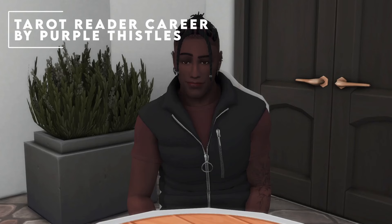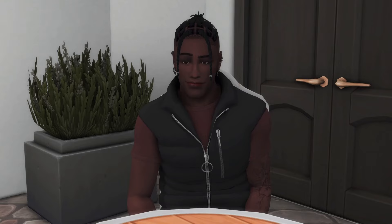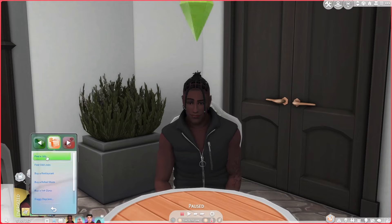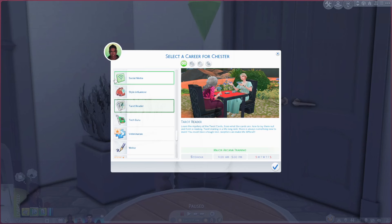Mod number four is the Tarot Reader Career by Purple Thistles. It's a tiny rabbit hole career but adds something different when playing with occult and supernatural sims. Go to the find-a-job menu and select the Tarot Reader career. The description says: 'Learn the mystery of the tarot cards — there is always something new to learn, and you must have tough skin as skeptics can make life difficult.' It has 10 levels, one track, seems well-paid, and is a Monday-to-Friday job.